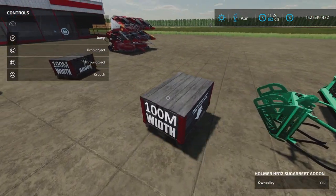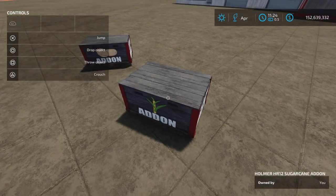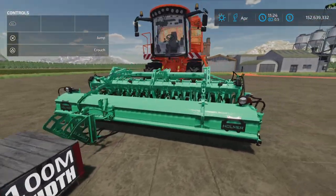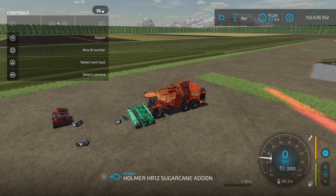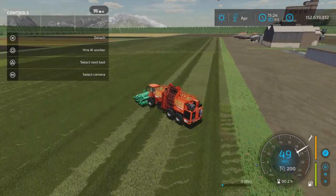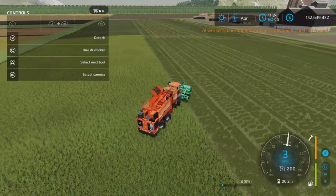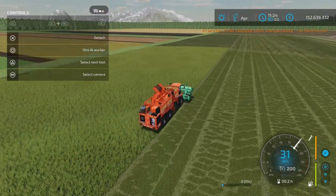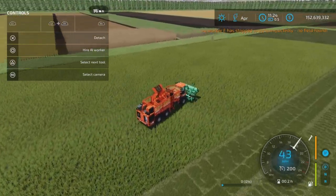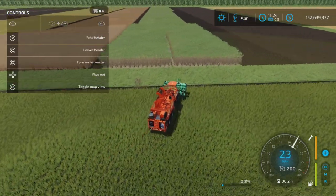Let's pop that sugar beet add-on out. Say I'm done with sugar beets and I want to go harvest my sugar cane field - all you have to do is go there and pick the sugar cane add-on. Sugar cane needs a topper and that is what I just added.